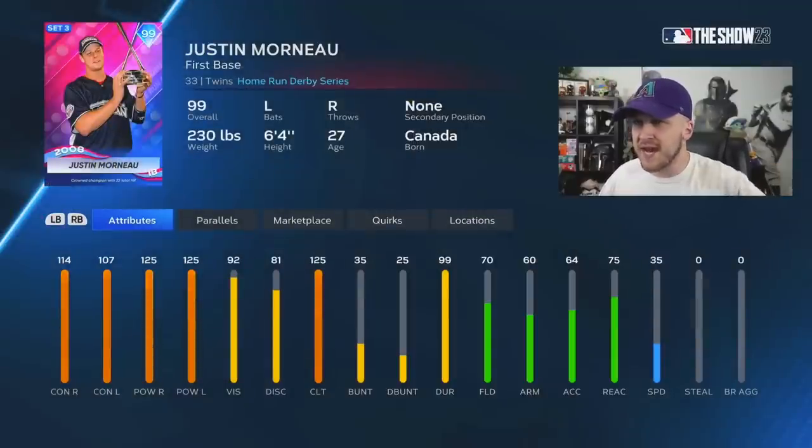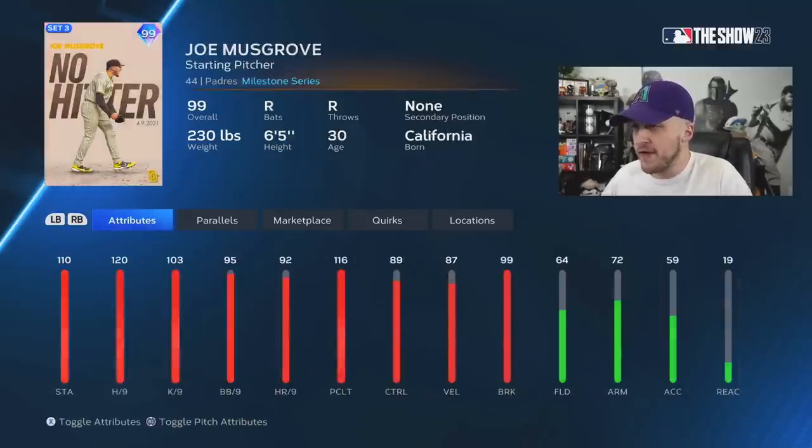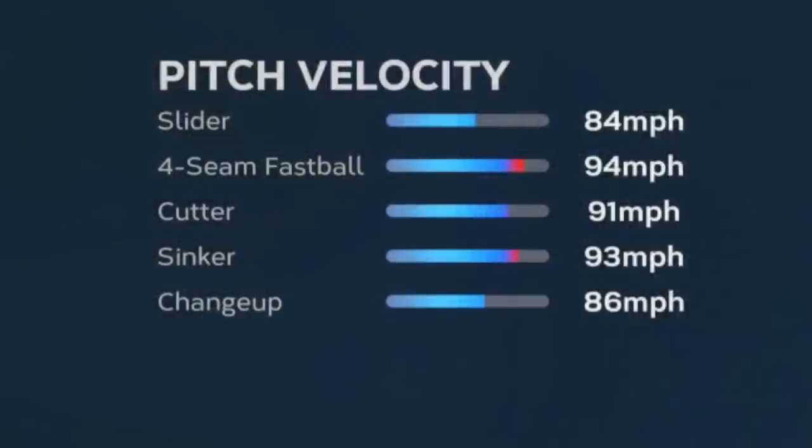I'll show the brand new Griffey and everything in just a second. But for right now, let's focus on Morneau, who across the board offensively actually looks pretty good. He's got the maxed out power and maxed out clutch. And then Joe Musgrove is straight out of your nightmare — he's got 110 stamina, 120 hits per nine, 99 break, and he has a cutter and sinker. We're going to debut both of those guys right now.